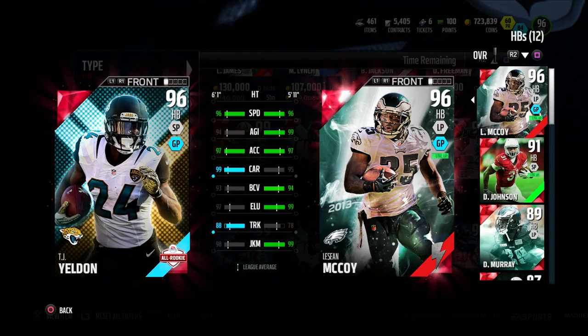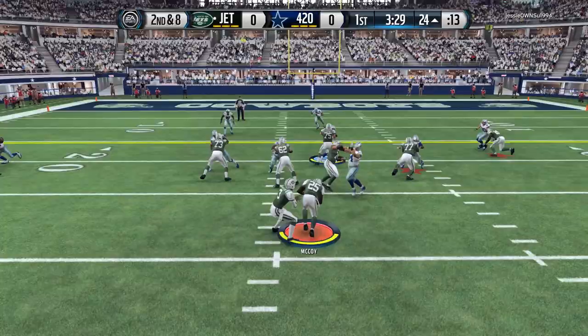When you compare it to other cards, you'll see the 99 agility, 99 juke, and 99 elusive light up whenever you compare it to other cards.